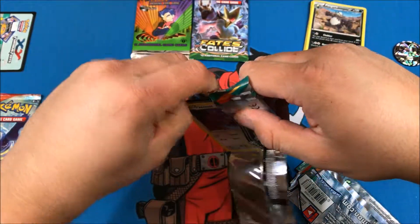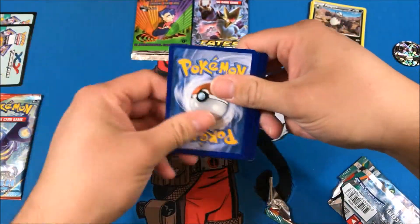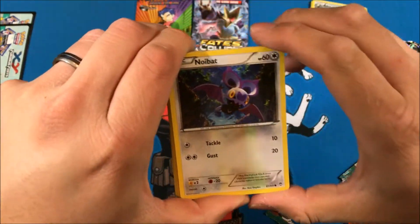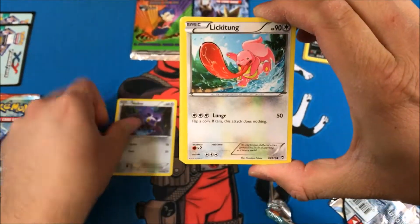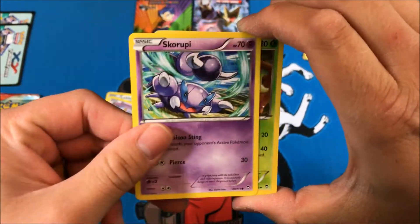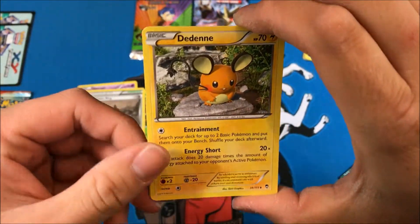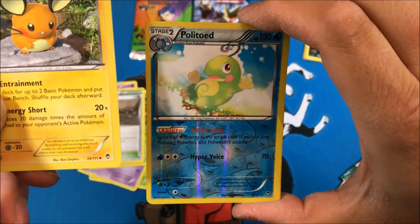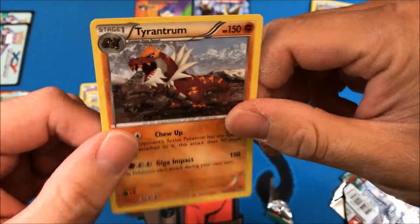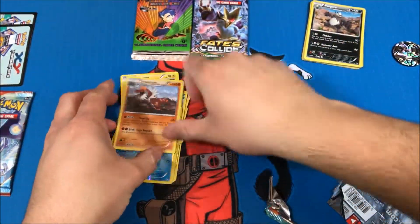Let's put these to the side. Let's do another Furious Fists and see if we can get the coveted Hawlucha EX card. No luck — Lickitung, Bellsprout, Drowzee, Skorupi, Weepinbell, Mountain Ring, Dedenne, Politoed, and a Tyrantrum non-holo. Okay, moving on.